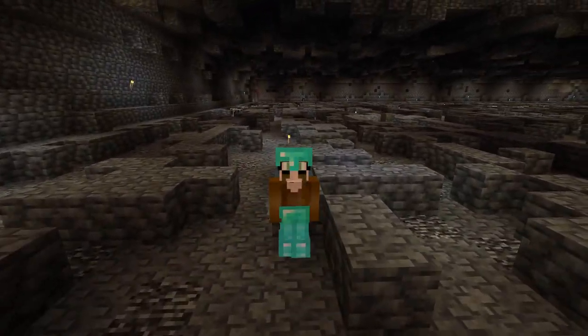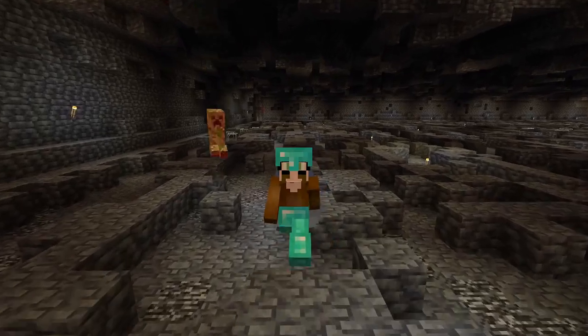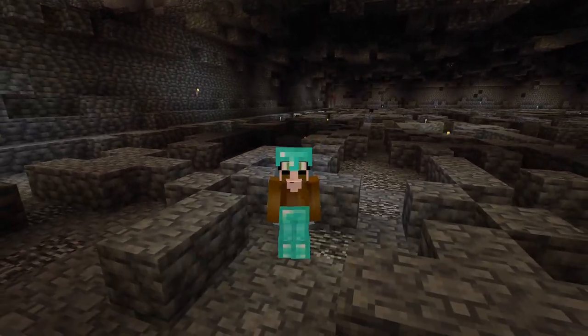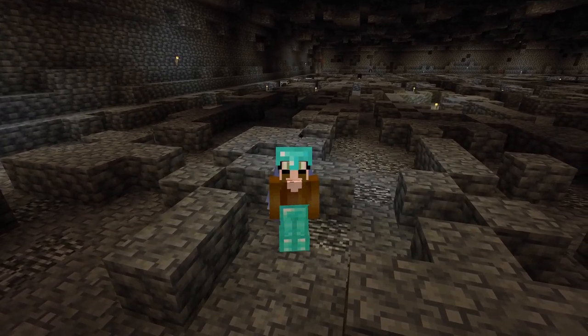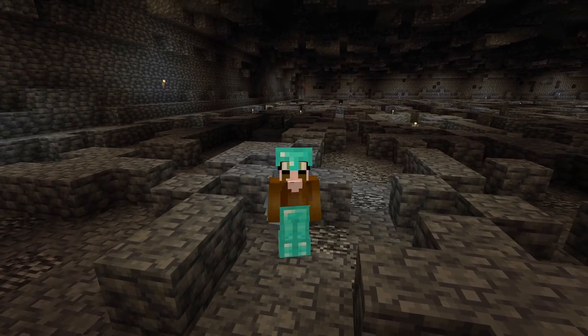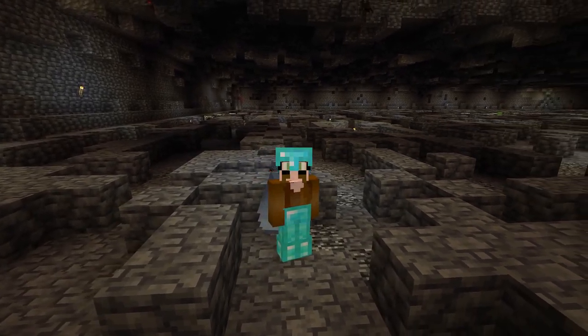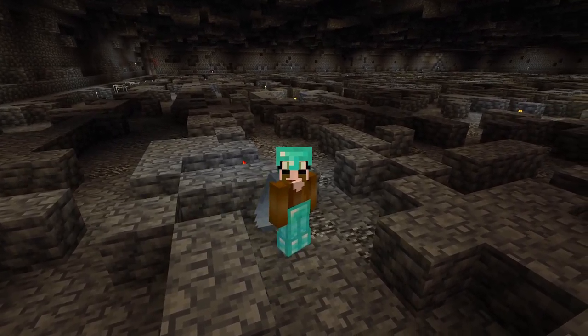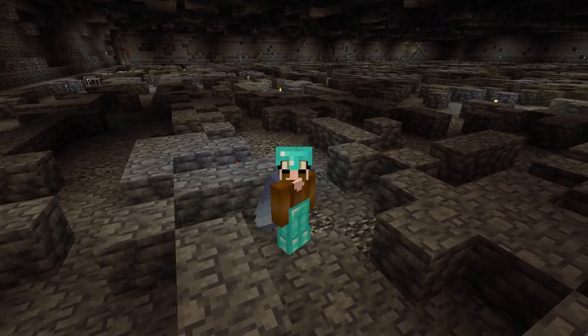We are at least one block above bedrock everywhere, and back there over my head you can see some glass blocks. They are there because we have some slime chunks, and if we have a 3x3 area on the same level slime can spawn, and we don't want that.